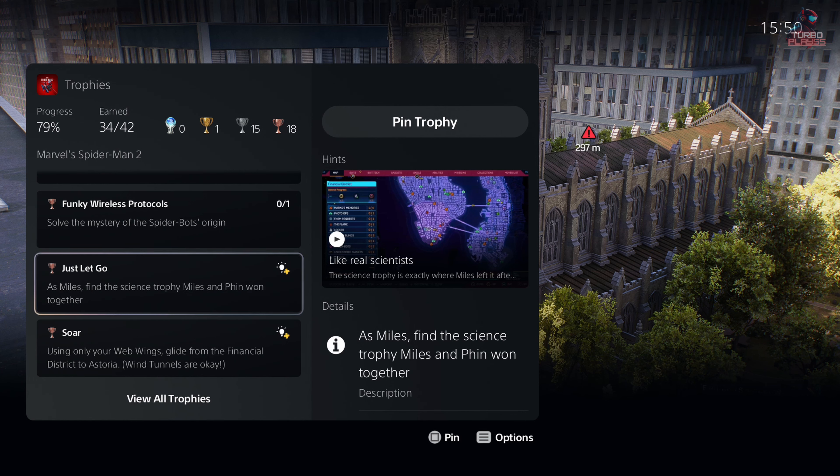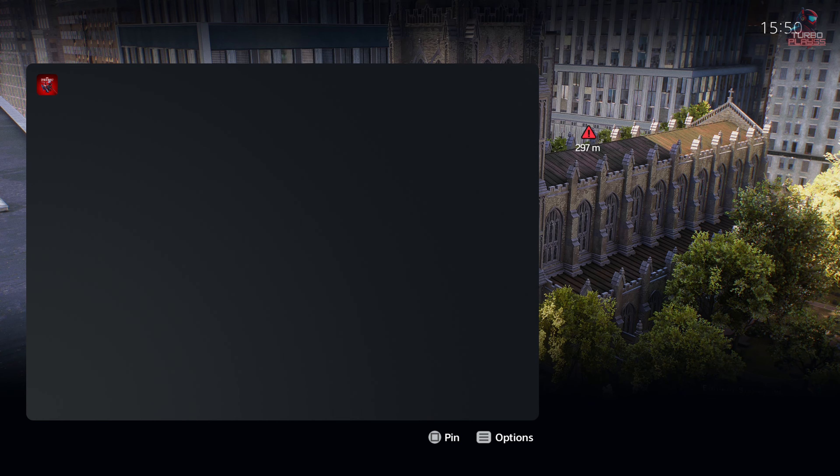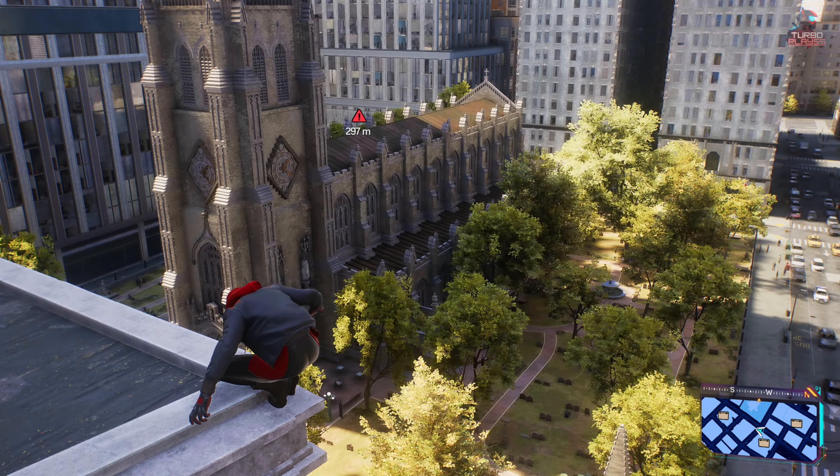Hi guys, welcome to Turbo Places. Today we're getting the 'Just Let Go' bronze trophy in the game Marvel Spider-Man 2. This is the easiest trophy that you get in the game.